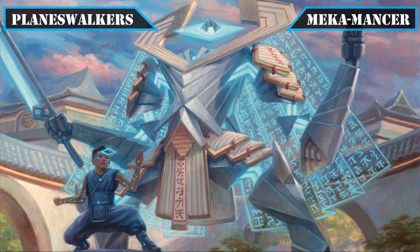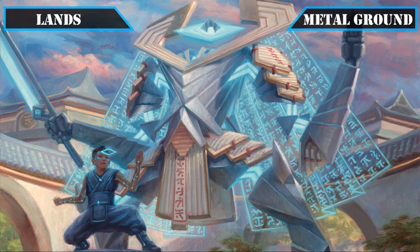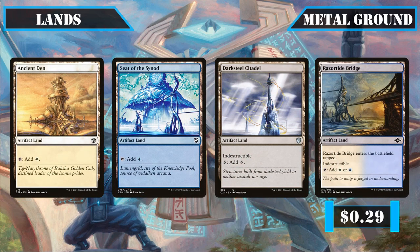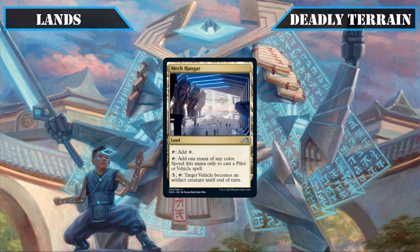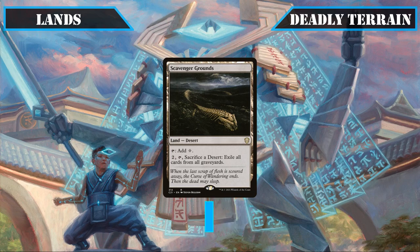Moving on to our new walker, we'll be adding Tezzeret Betrayer of Flesh, whose passive gives a discount to all our vehicles' activated abilities while providing card advantage, permanent vehicle animation, and an ultimate that ensures our hand will never be empty so long as we have artifacts. For lands, we'll add artifact lands — Ancient Den, Seat of the Synod, Darksteel Citadel, and Razortide Bridge — as additional artifacts for our payoffs, plus Nimbus Maze for color fixing, Mech Hangar to fix mana for pilots and vehicles, Buried Ruin for vehicle recursion, and Scavenger Grounds for graveyard hate.